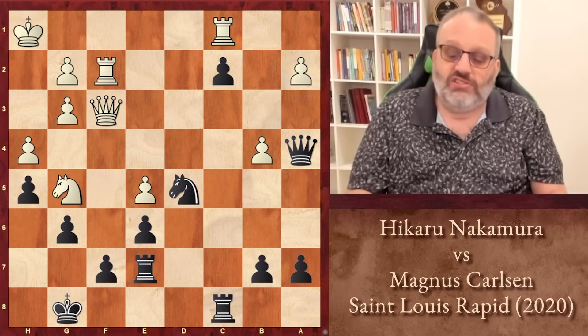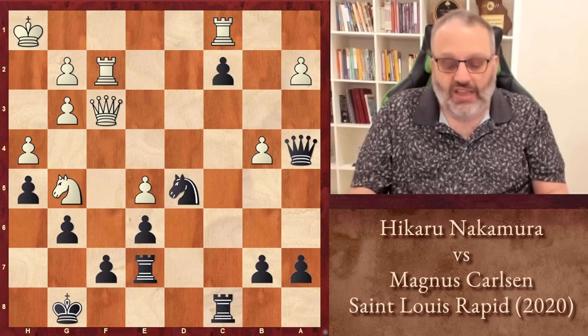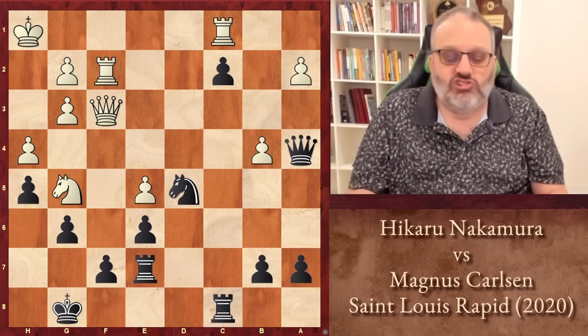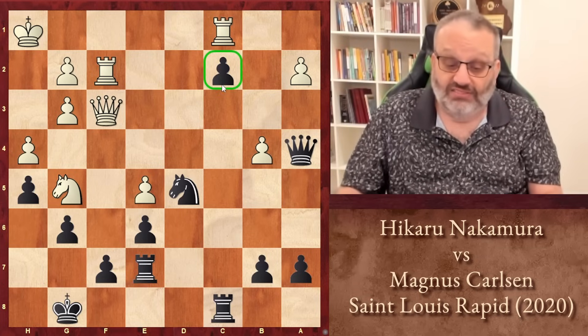This is a game Nakamura vs. Carlsen from the St. Louis Rapid in 2020. I was very impressed with how Carlsen finished the game with tactics. So in this position, Black is up a pawn, and it's a pretty strong pawn.